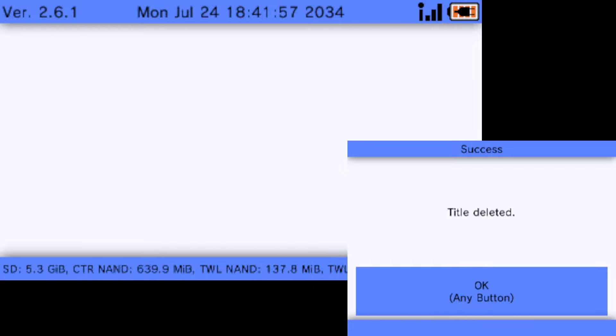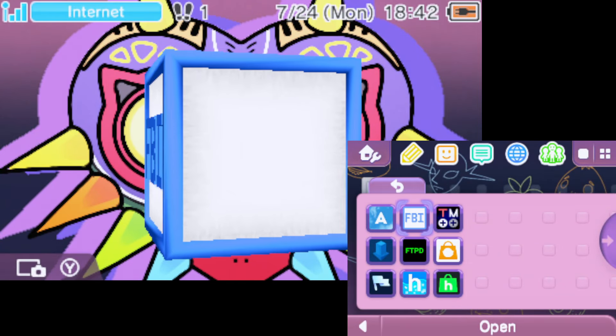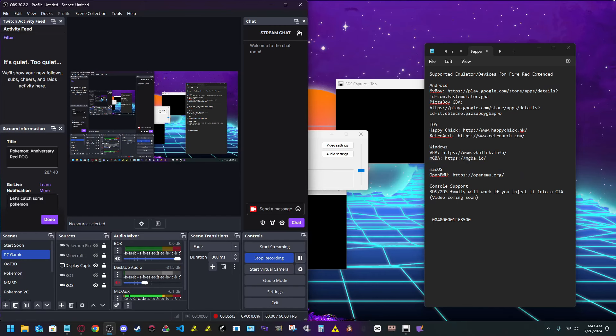Since the old version is deleted, we're going to install the new one. I already have the new one made, but I'll show you how to make it. First, take out your SD card from your 3DS.